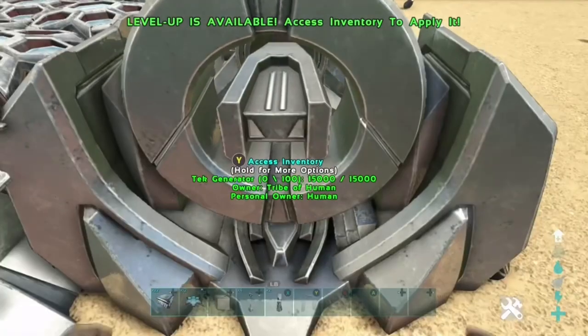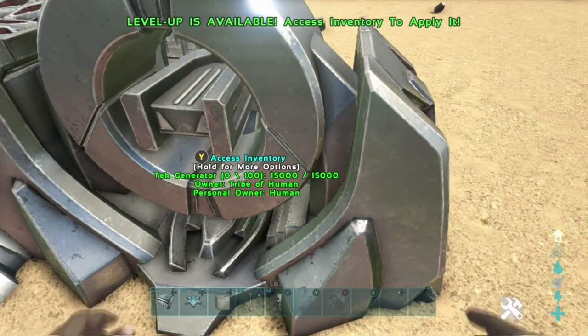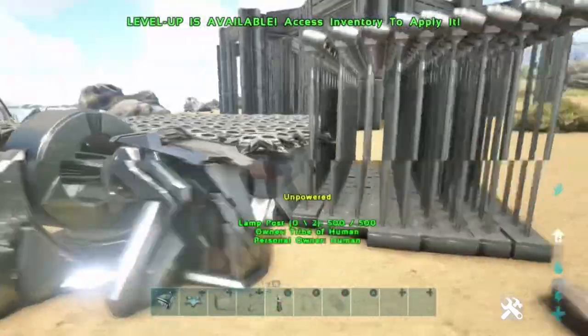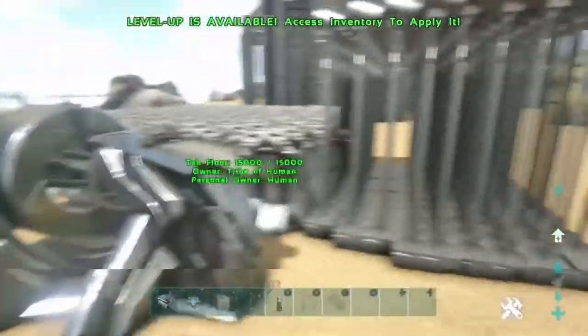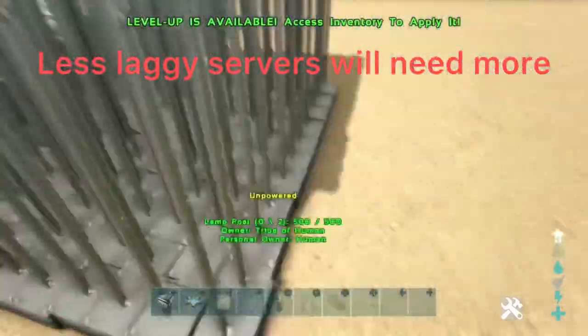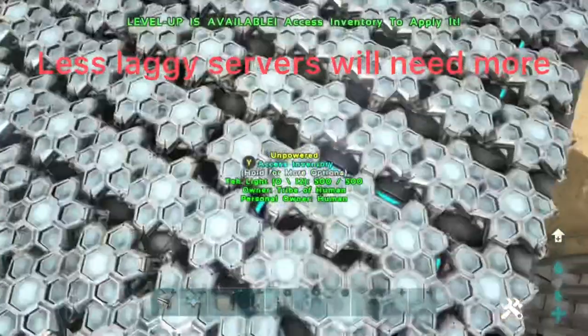Once you've got your lampposts set out and turned on, you want to spam the generator on and off. It's better if you use a normal generator and just spam the area with cables and outlets. The more outlets and lampposts you have, the higher chance of crashing the server. Just spam it on and off and it'll eventually crash after a short while.